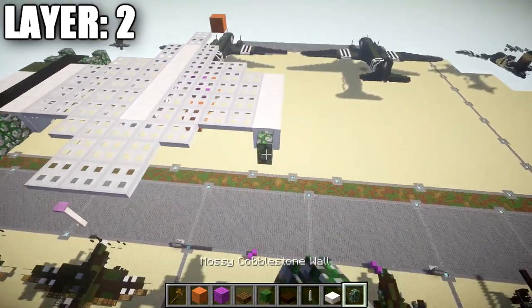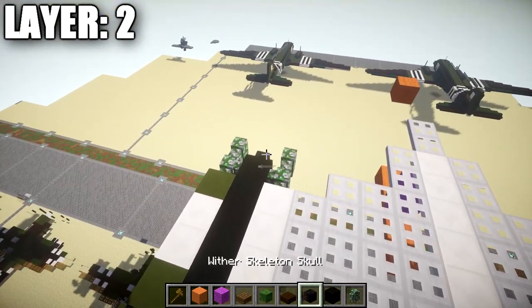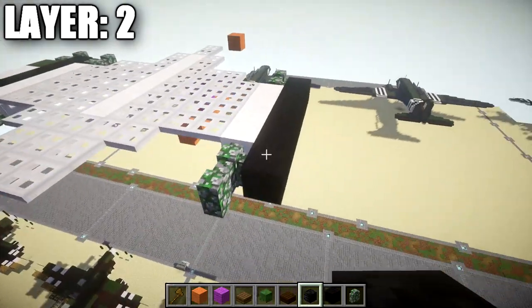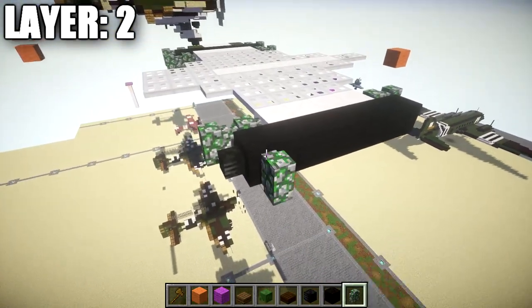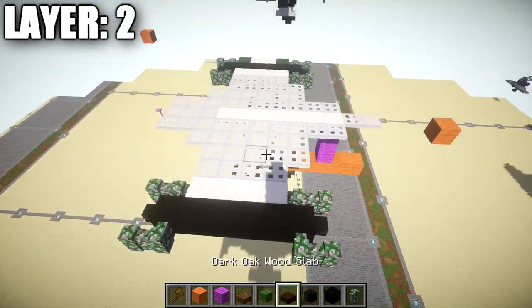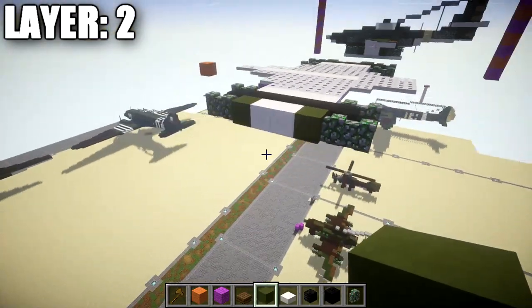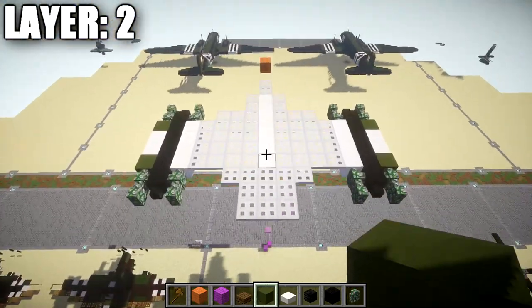Grab mossy cobblestone walls and place down one and two going back and one and two going toward the front. After that, grab black wool and a wither skeleton skull. Place down a row of six black wool in the center — one through six — so you have one mossy cobblestone wall sticking out on both sides. Place a wither skeleton skull on both ends of the black wool row. Then place down mossy cobblestone walls coming off each end. On the sides, place down green hardened stained clay blocks on both sides connecting to the mossy cobblestone walls, then a row of two quartz full blocks for your turbojets. Do the same on both sides. Take the right side and flip it over to the left side — that completes layer two.